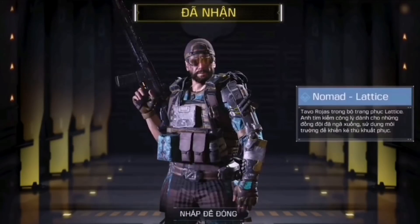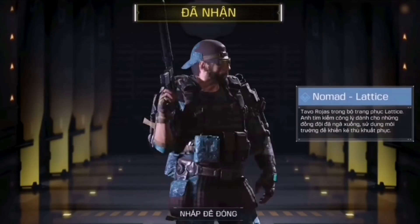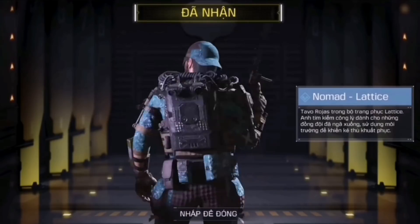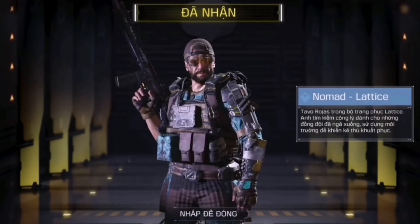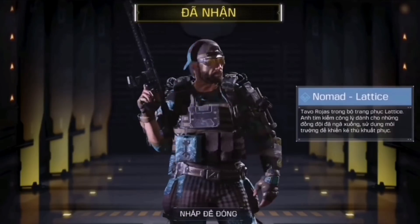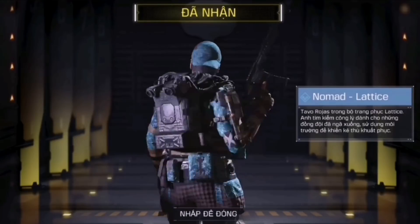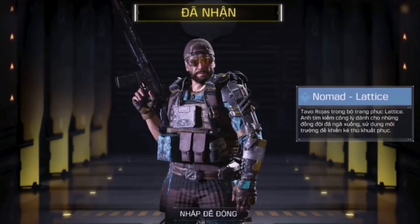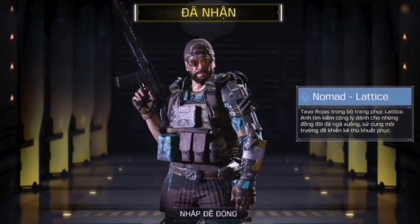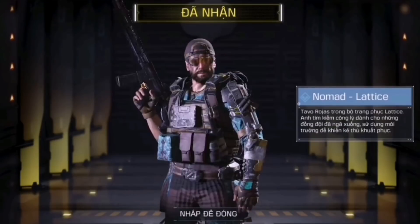Moving on to Nomad Lattice — I don't like this skin that much. It's a very basic skin, just a recoloring of Nomad in blue. If you like blue you'll probably like it, but it doesn't really bring anything new to the game. That said, I'm a fan that they're putting two character skins in one crate this season instead of just one — it gives you a higher chance of getting at least one character.